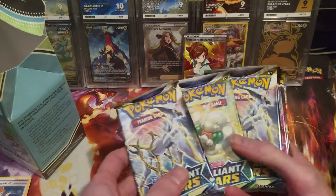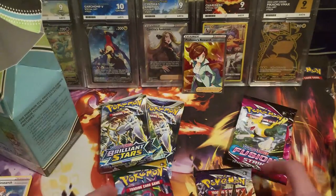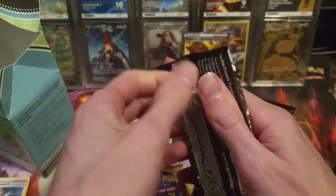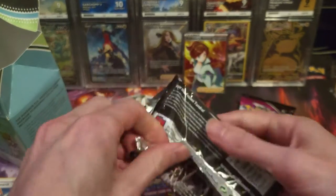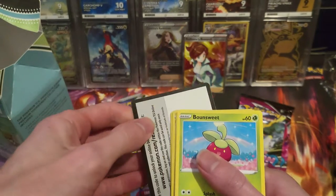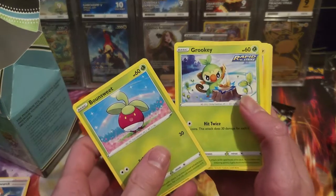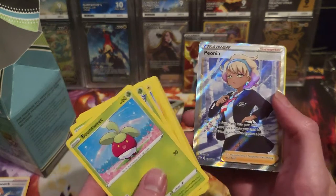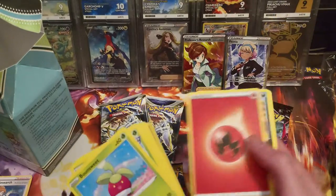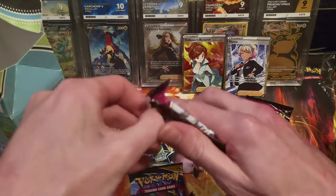The packs — I've got two Brilliant Stars, two Fusion Strike, one Evolving Skies, and one Chilling Reign. We'll start with Chilling Reign to get the pain out of the way because let's be honest, probably not going to pull anything. No way — a full art Pionieer! I said we weren't going to get anything and it had to prove me wrong. Typical. Next up: Fusion Strike.